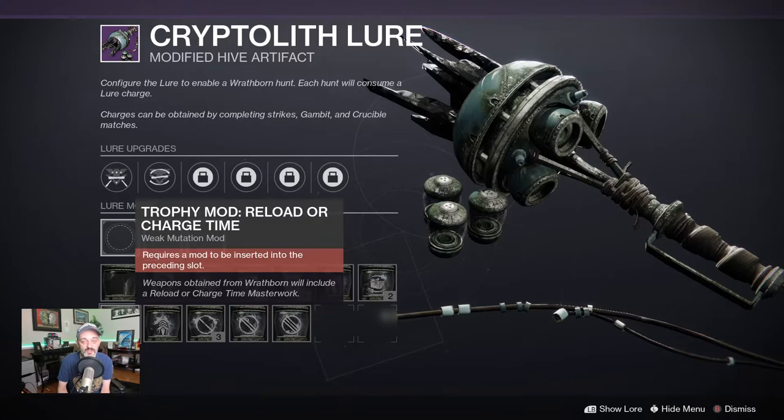And this is reload or charge time. So with these two mutation mods, we can curate exactly what we're looking for, whether it be armor or weapons.